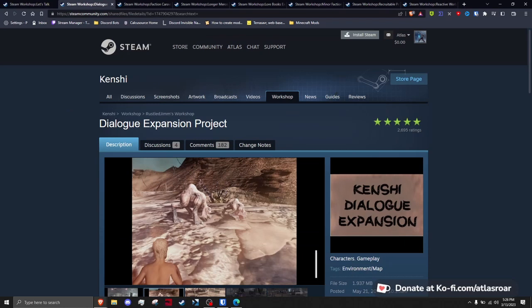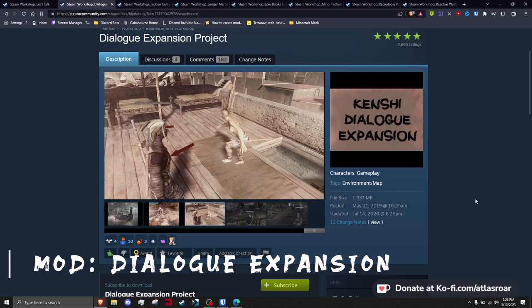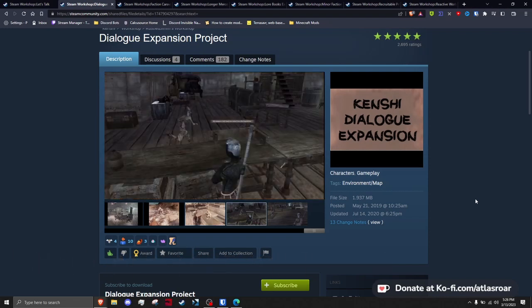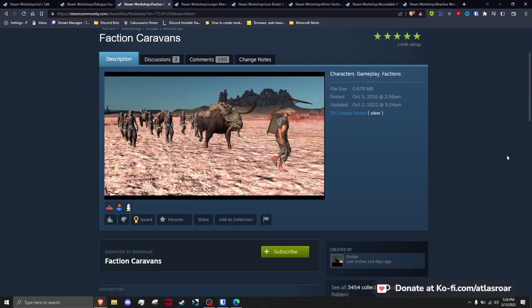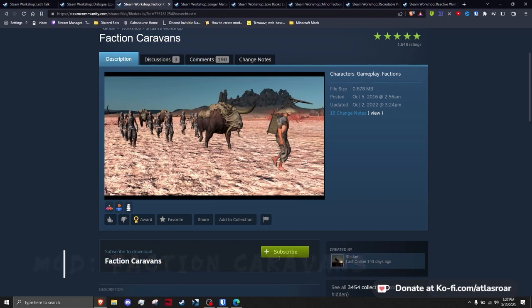Russell Jim's Dialogue Expansion Project adds more lore-fitting lines of dialogue for your characters to say — more general reactions and dialogue is always a great thing. Shadan's Faction Caravans is a simple mod that expands the amount and types of caravans from various factions, greatly increasing the chances of trade at your own base.